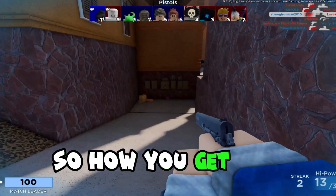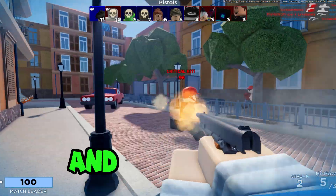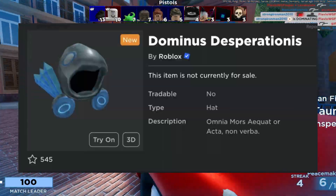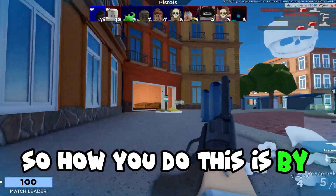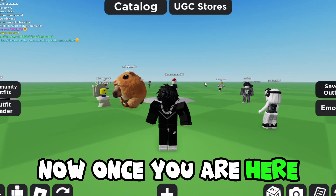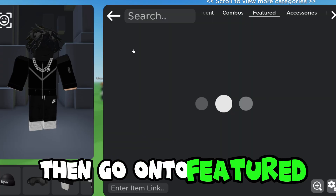So how do you get the Dominus Azure Light and the Dominus Desperationus? You do this by going into Catalog Avatar Creator. Once you are here, press Catalog, then go onto Featured.